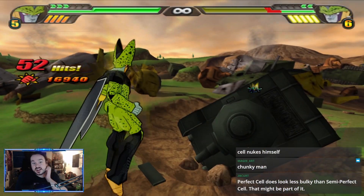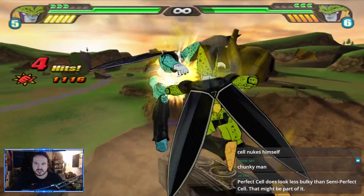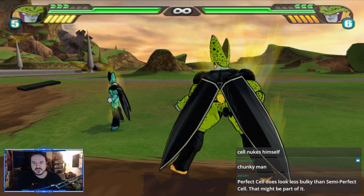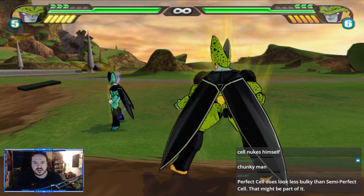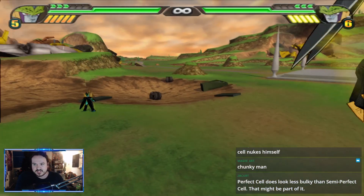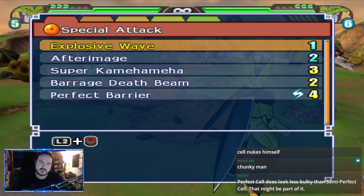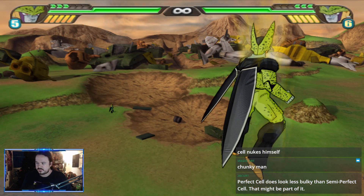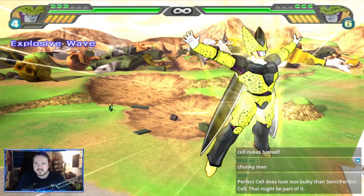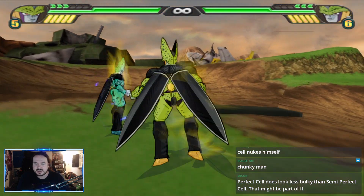Perfect Cell no longer self-heals in this form — he's got the normal pummel knock-away that a lot of characters have. But even having lost all his self-healing methods, he's literally that good. His first blast 1 is Explosive Wave, which in lower-skill matches is a godsend — for one bar you can literally use it to interrupt and break combos. It can occasionally be punished even when it succeeds depending on the matchup, but it's not that big a deal.